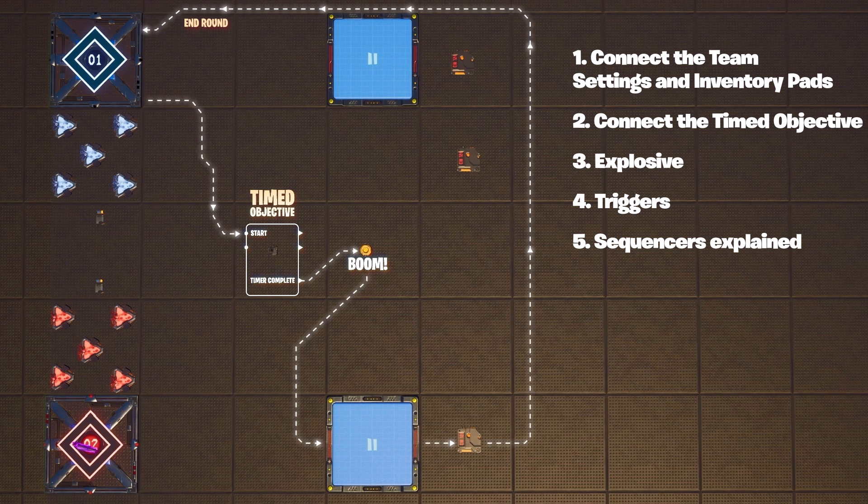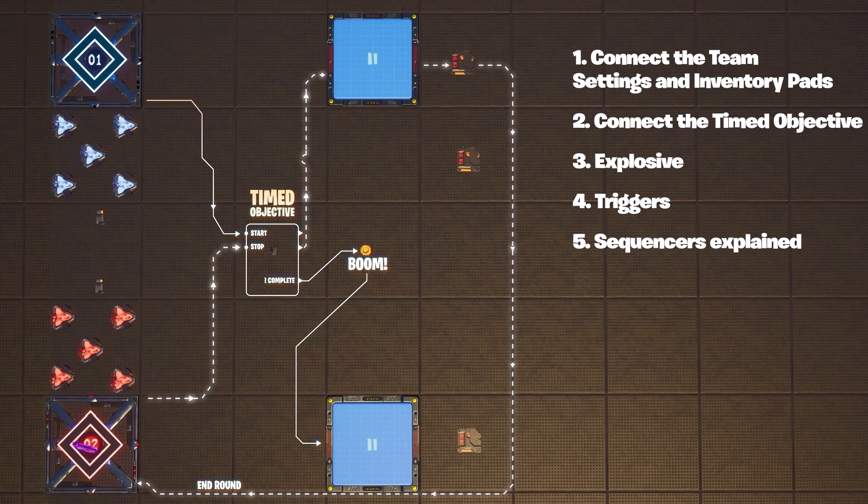You'll use sequencers to set off the triggers. Sequencers are a great way to allow gameplay actions to register before an event. You can simply send the same signal directly to the trigger, but in this case you want that tiny delay to let the bomb explode and the score register before the endgame signal is sent. Set the first sequencer to start when receiving a transmission from the explosive, and the second one to begin when receiving a signal from the timed objective. Don't put your sequencers in the play area.